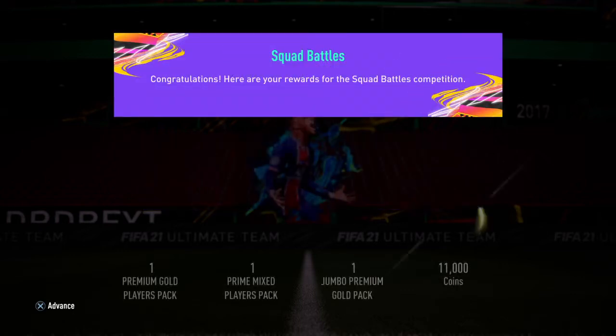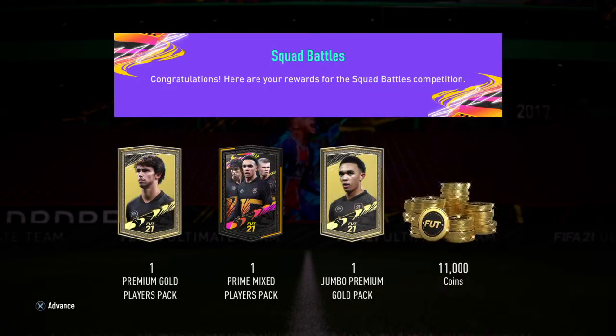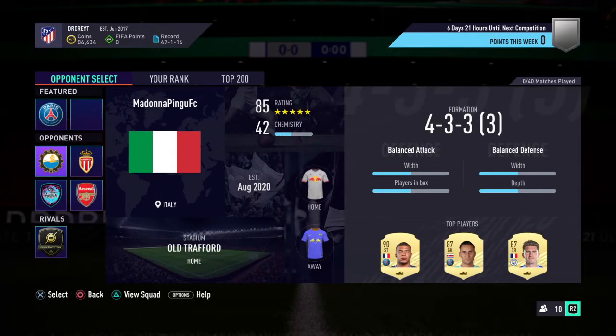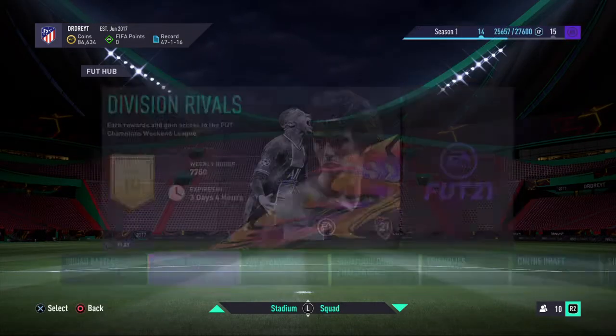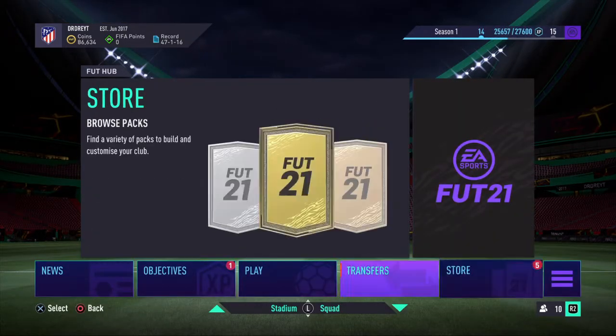You get 11k coins, one jumbo premium gold pack, one prime experience pack, and one 25k pack. So that's good. Let's go ahead and open those three packs plus the two pre-order packs.